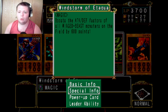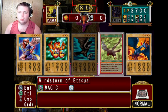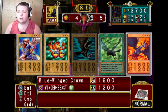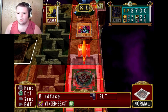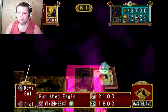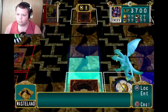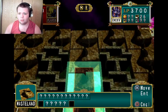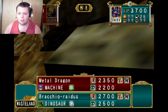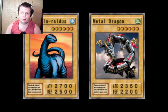One thing that could help me out is a machine deck, but I don't have any machine cards besides Mildragon. Alright, I'm going to move you up, put you in defense mode. Sorry Mildragon, I'm going to have to leave you there. I'm kind of defenseless. Windstorm of Aruga — oh here we go! All Winged Beast. Bye, Mildragon. I just lost my only most powerful card right now.